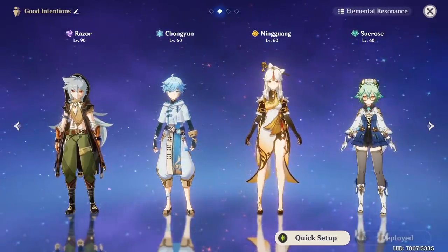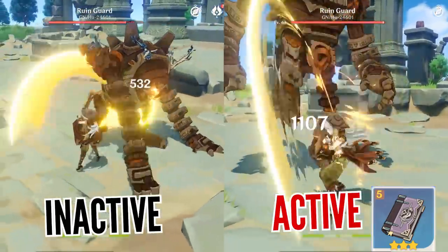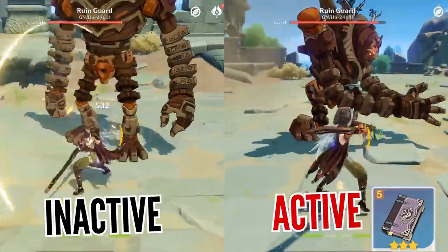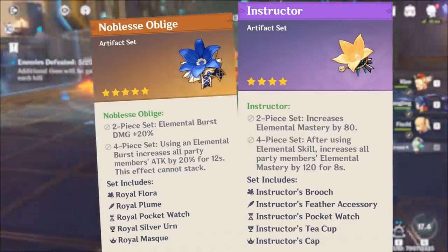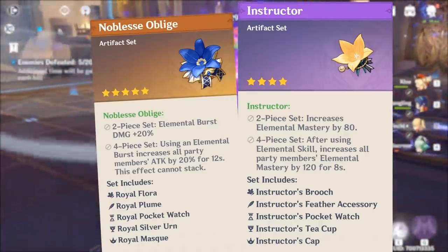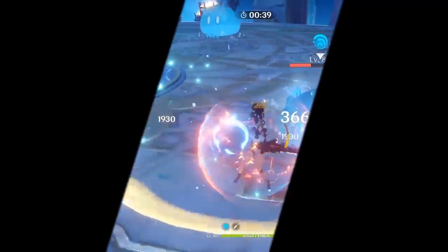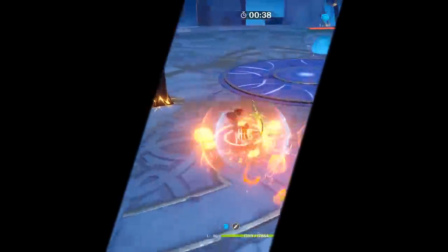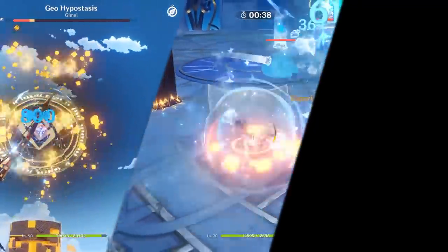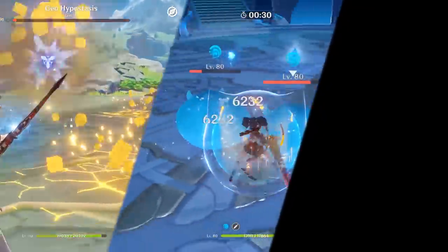Besides awkward team compositions that can make your character weaker, the main thing you could be missing are specific artifacts and weapons. For example, Thrilling Tales of Dragon Slayers is probably the best and cheapest way to get extra attack for your main damage dealer, even with a single copy. There's also the Noblesse Oblige artifact set that gives 20% extra damage to burst attacks, and the Instructor artifact set that boosts everyone's elemental mastery by 120. To summarize: even though Genshin Impact is all about elemental combat, it's always worth examining what is the main source of damage your character provides and capitalizing on that first. When you pick a role for your character, optimize their talents by choosing which ones to invest into first. Artifacts provide the biggest boost in performance and are best saved as your final end-game goal, while quick improvements like a goblet with a damage bonus can help you in the mid-game.